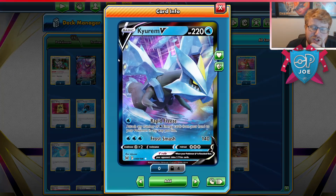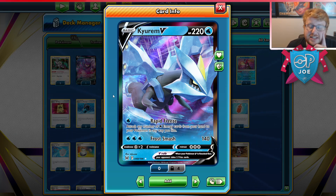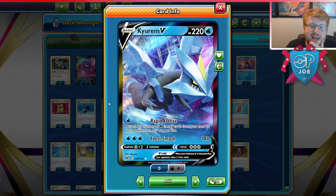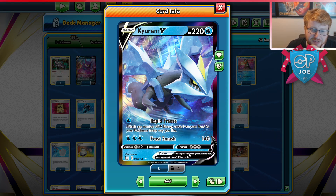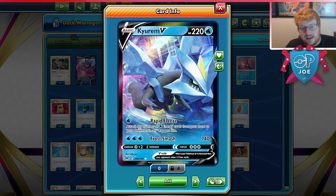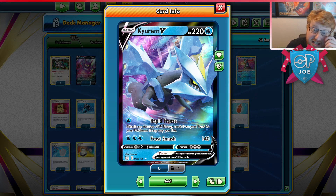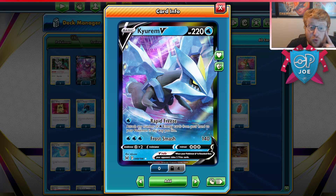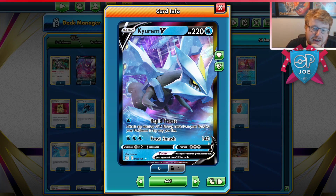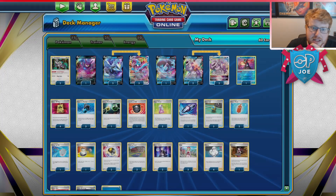I really like this Kyurem VMAX. Also a few notes on the Kyurem V: Rapid Freeze is actually a very good option going second. If you're going into decks that don't have lots of tempo and high damage cap in the early stages, like Arceus decks or Lost Box, Rapid Freeze can be a really good option to get a few more energies immediately onto Kyurem. It saves your V-Star power for later and means you aren't locked into Melonie in future stages. Frost Smash at 140 is also enough to get through a ton of one-prize Pokemon.